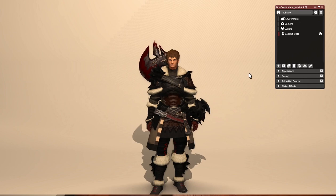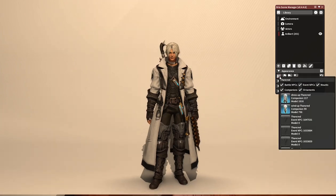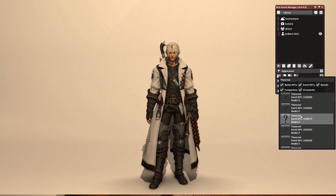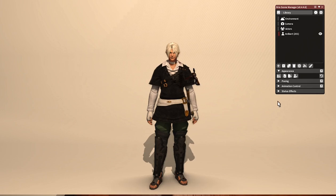The next thing we're going to go over is loading in NPC appearances. I have started with our good buddy Ardbert here, but we can load in anybody we want. Underneath this Appearance tab, you'll see the first button that says 'Load NPC Appearance'. I'm going to type in Thancred, and when you go through this list, you're going to see the same character listed over and over — that's because you can load in any version of this NPC from various parts of the game. You can even load in ARR Thancred from all the way at the bottom of the list.